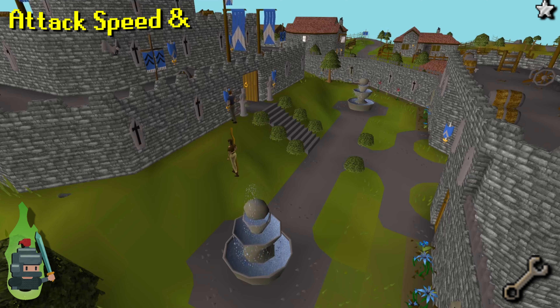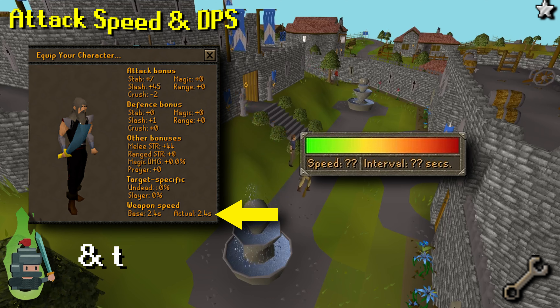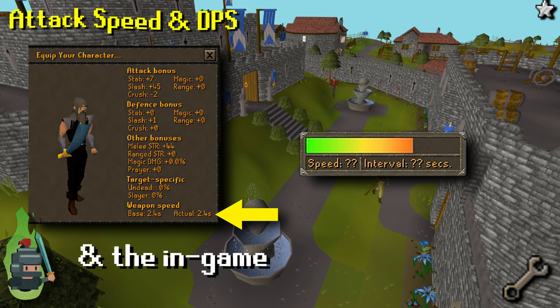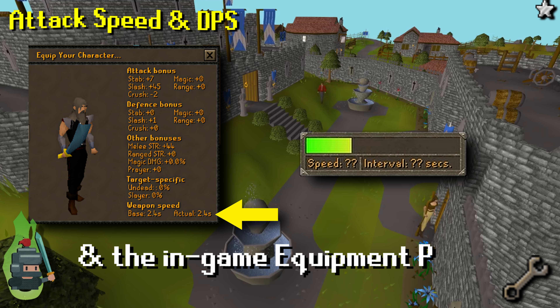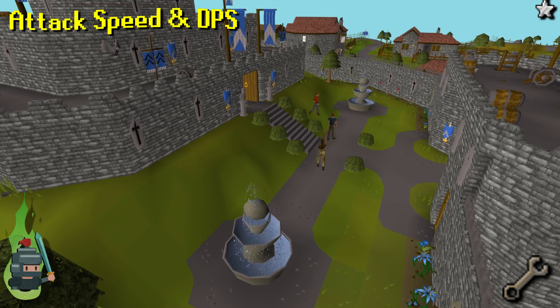The next thing to consider is the attack or tick speed of your weapon. Each weapon has an associated speed, usually with a value between 4 and 7 — lower is better as this means the weapon will attack more frequently. You can check this value on the OSRS wiki. To put this in context, a weapon with speed 4 will attack four times in 10 seconds, while a weapon with speed 5 will only attack three times. This is generally a fixed stat and cannot be changed.